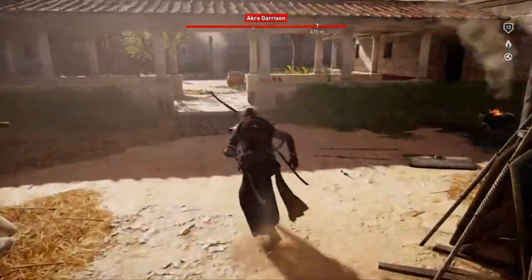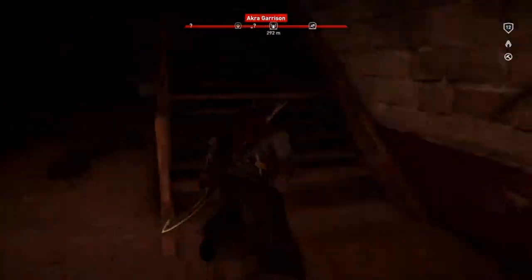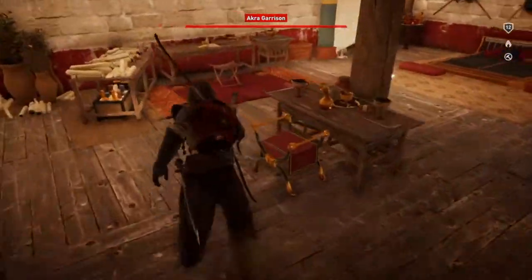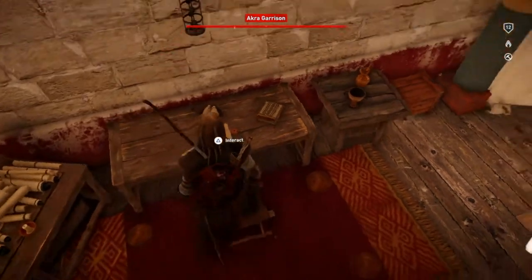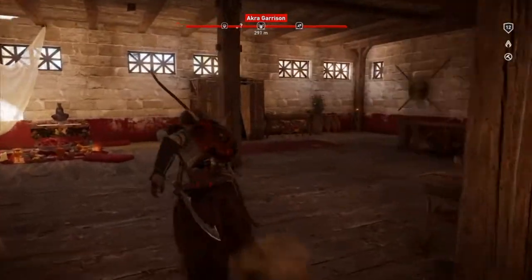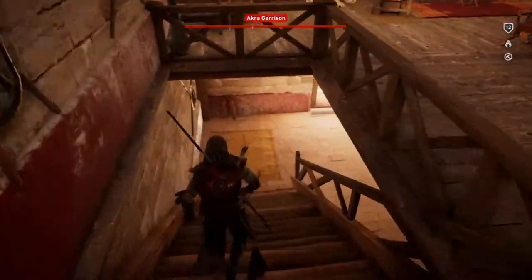It's in the captain's quarters. Head upstairs and you will find it on his desk next to this paper — that small box on the right. Open it and you will have all the treasure chests in this garrison.